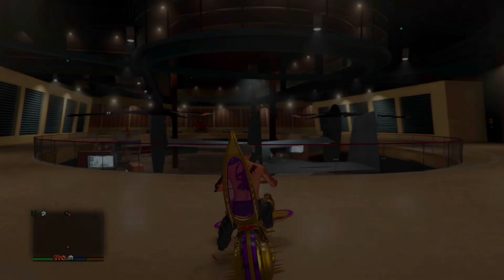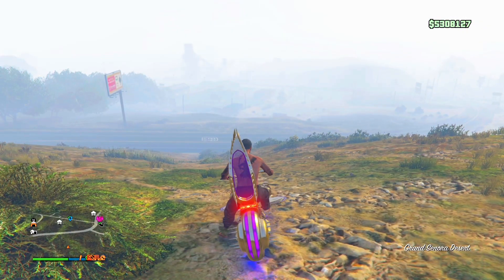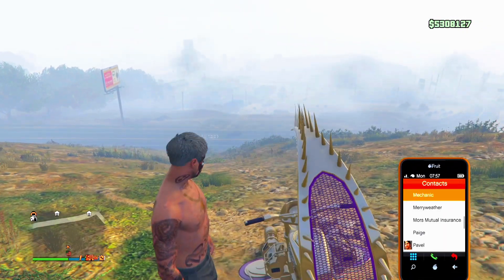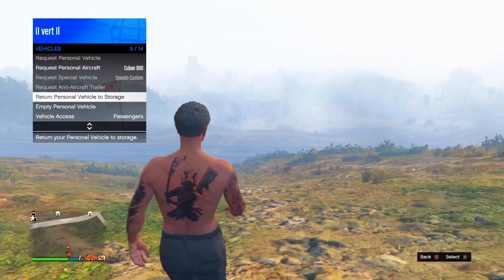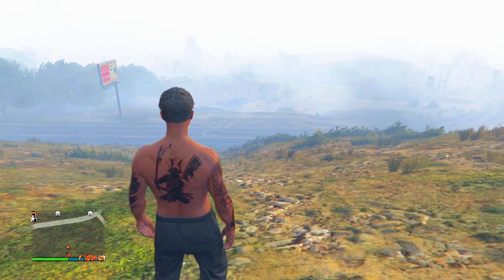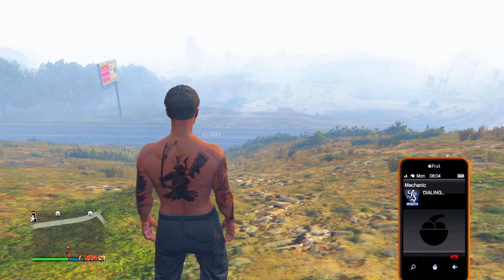Once you load in, it's going to kick you off your bike. What you're going to do is just hop back on your bike and drive out of the facility. Once you drive out of the facility, go ahead and get off the bike and open your interaction menu. Go to vehicles and return vehicle to storage — your bike should disappear.